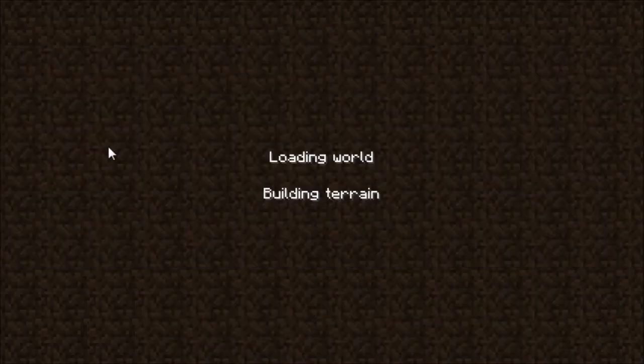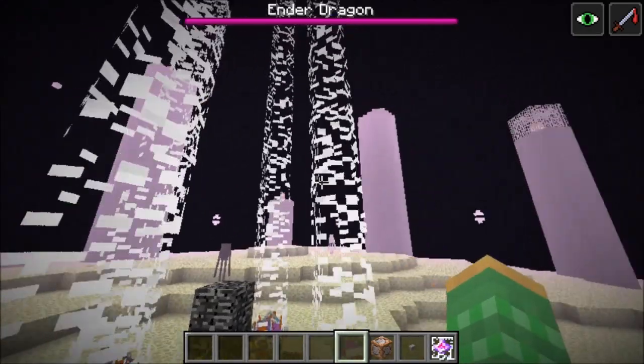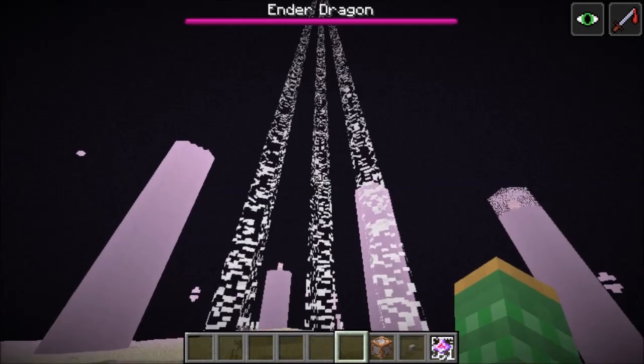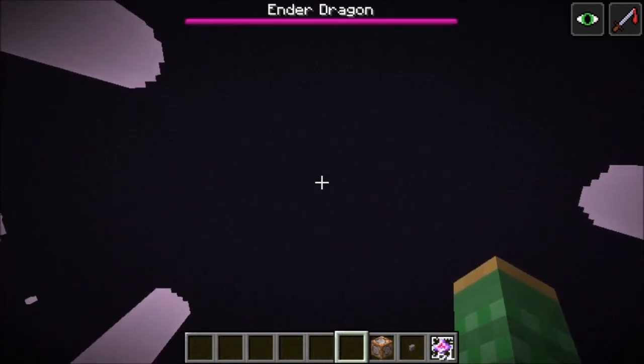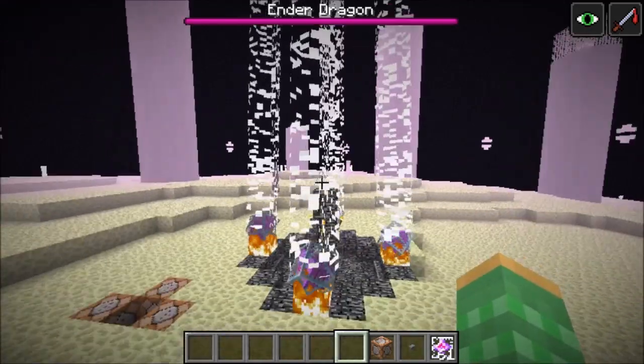Once you come back in, you see that the sequence has frozen, and now the ender dragon health bar is up at the top of the screen. Now if you wait 1 minute, the dragon will be resummoned up there, and if you kill that dragon, it will drop 12,000 XP as well as another dragon egg.